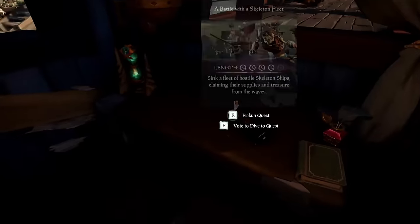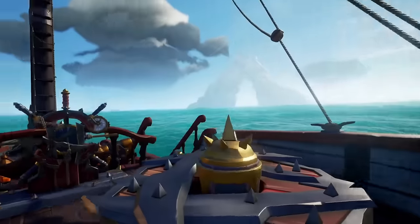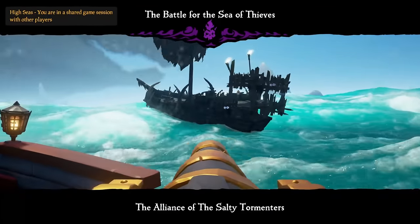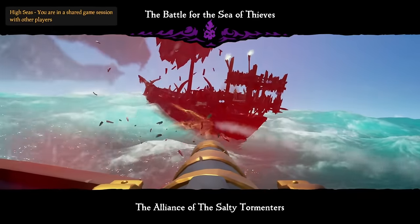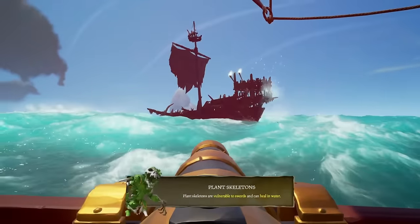After you've checked your surroundings and possibly visited a shipwreck or two, go ahead and vote to dive on the Order of Souls Skeleton Fleet. Once you emerge above the waves, you will instantly be next to a skeleton ship. In order to finish the whole event quickly as a solo, I do a couple of neat tricks which make this event so easy.